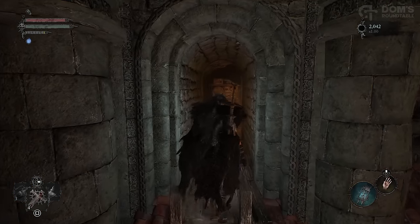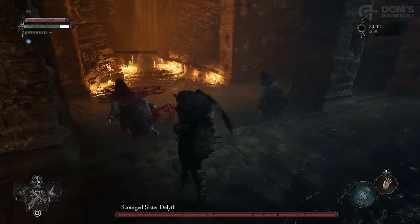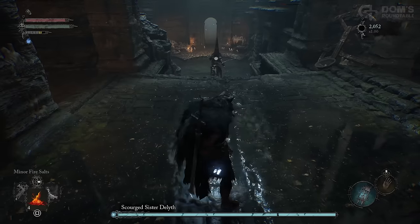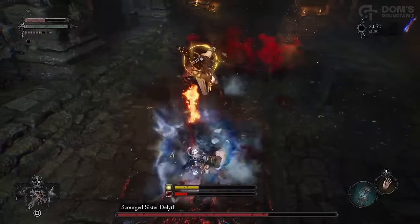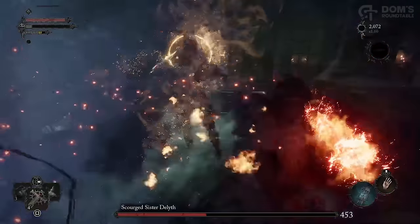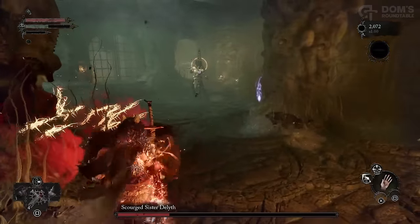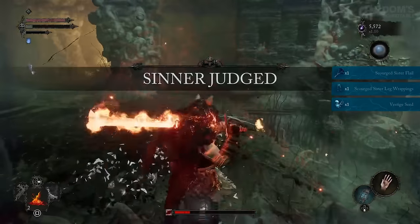There are many different ways to tackle Scourged Sister Delith, but I strongly recommend baiting her into the area you start the boss fight in, because you get her away from all of the Umbral Parasites and you can use the pillars as cover in Phase 2. In Phase 1 she seems very easy — however, don't be fooled, because when she empowers she gets significantly more aggressive and powerful. This may take a few attempts. Just make sure you use the pillars as cover every time she uses her big blood whirlwind attack and you should be absolutely fine. At the end of the fight you're rewarded with her leg wrappings, her flail, and a vestige seed.